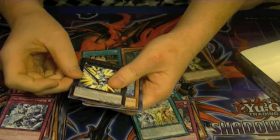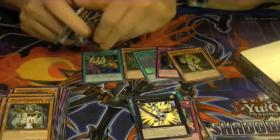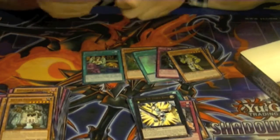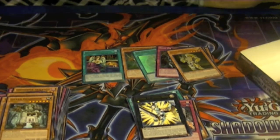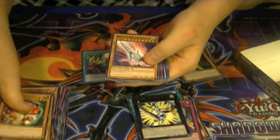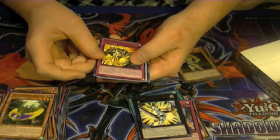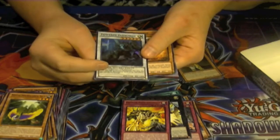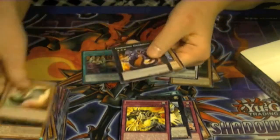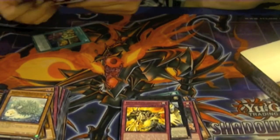Got a rare Number 39 Utopia Roots. And our final pack from box number one. Rare Oath of Companionship. And our final holo of the box is a super rare Powered Inzektron. Let me get this together real quickly and I'll give a quick recap of this box.